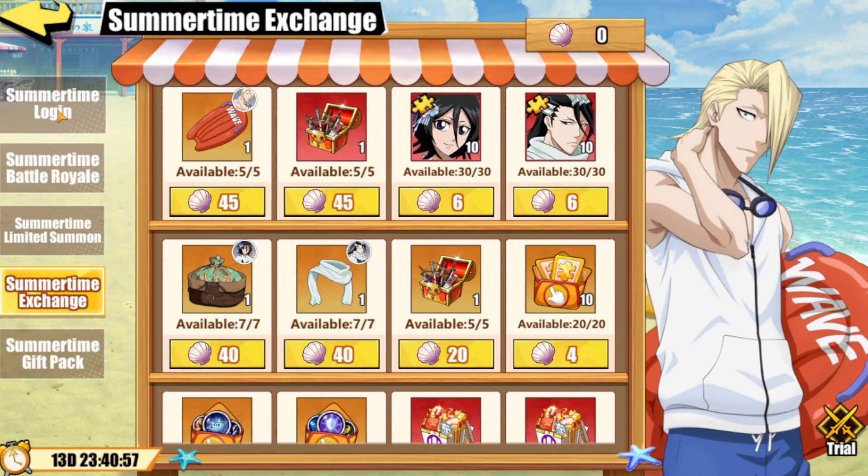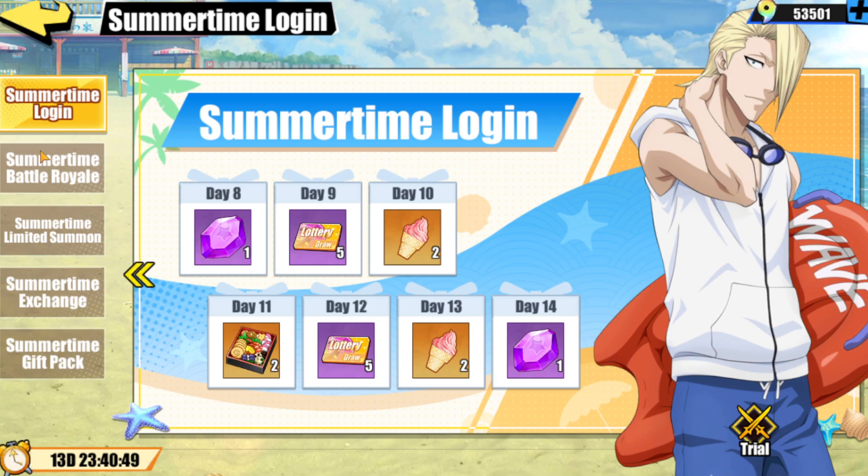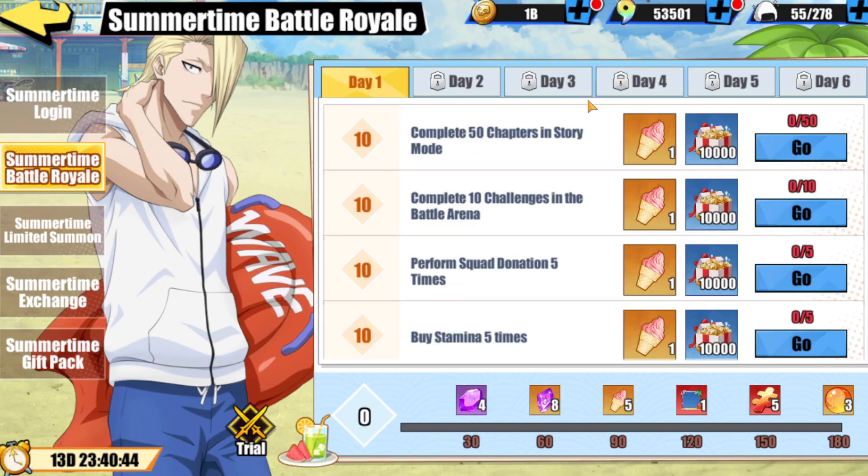Let's look at the free pulls we get here. We get 10 from just logging in for 14 days, then an extra 24, and an extra 5, so that's about 40 free pulls. Then every couple days into the event, you get a box with free random stuff — typically you get around 6 to 10 free pulls from that, plus a bunch of free jades.